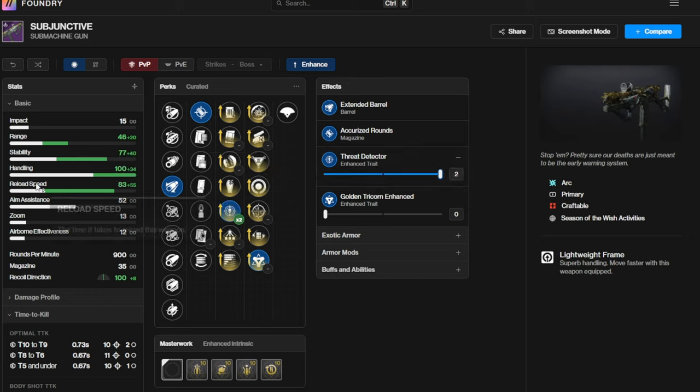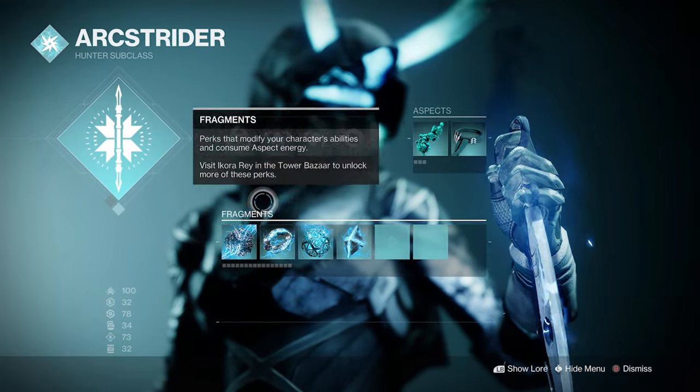For Threat Detector at one stack you can see plus 15 across multiple stats, then at two stacks plus 40 — basically goes to max — and the reload speed also goes up insanely. Then looking at Golden Tricorn, when you add it you don't see stat changes but hovering over it shows 50% increased damage. Looking at optimal TTK: with zero stacks we get 0.73, then down to 0.60, and with another stack down to 0.47. A 0.47 TTK is honestly insane.